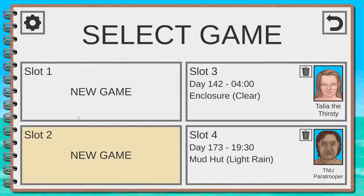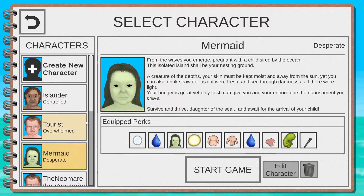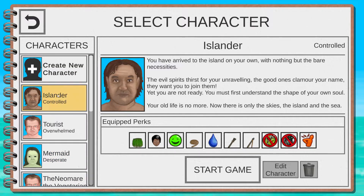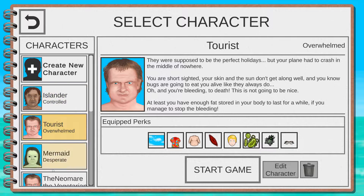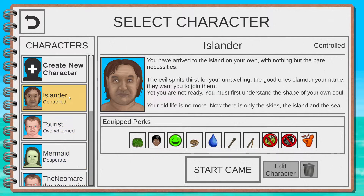When you start a new game you're going to pick one of the save slots, and then you will have a choice between these three pre-made characters. You can freely ignore my pre-made ones. You can choose between Islander, Tourist, and Mermaid.